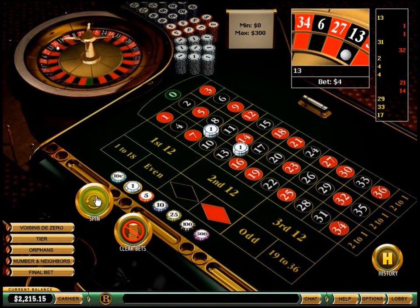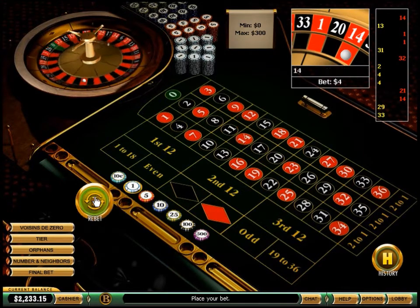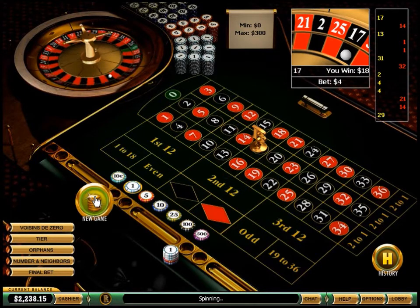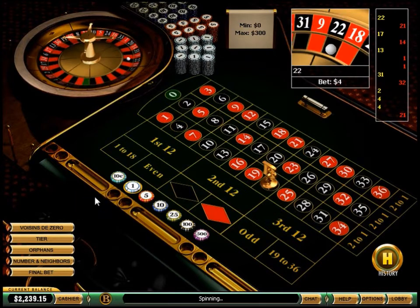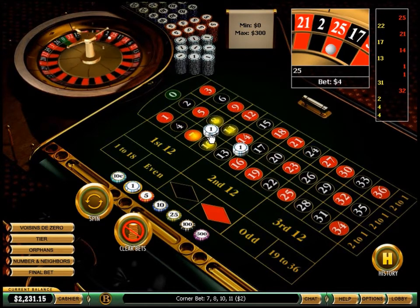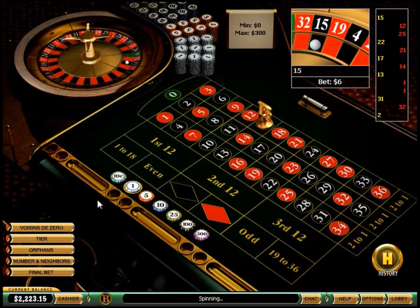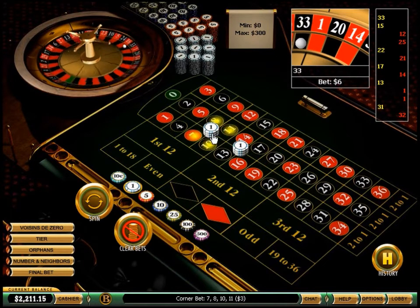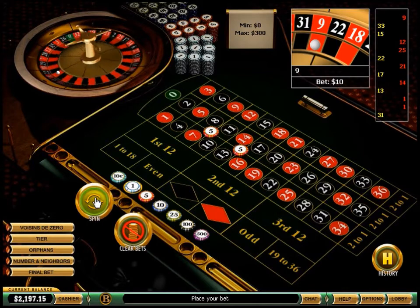14 red — player wins. 17 black — player wins. 21 red, 22 black, 25 red, 12 red, 15 black, 33 black. 9 red, 10 black — player wins.